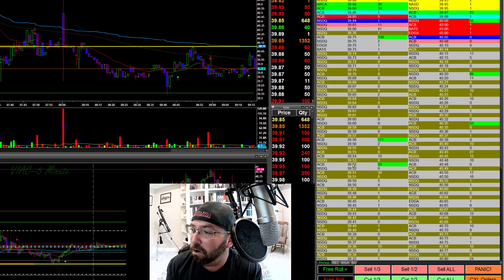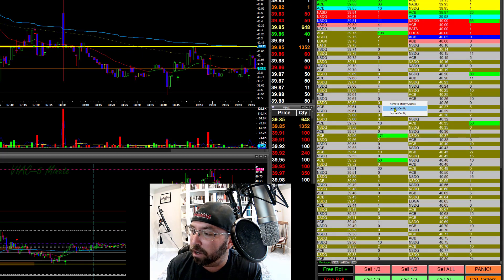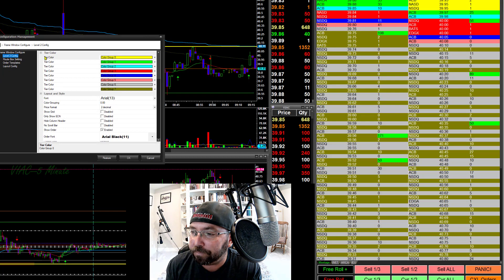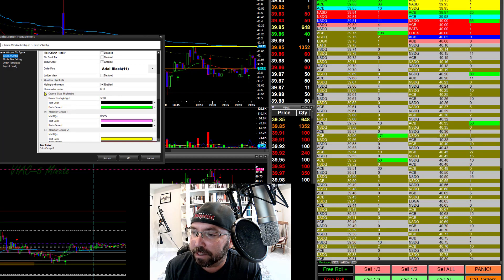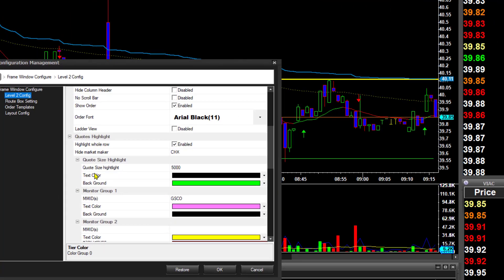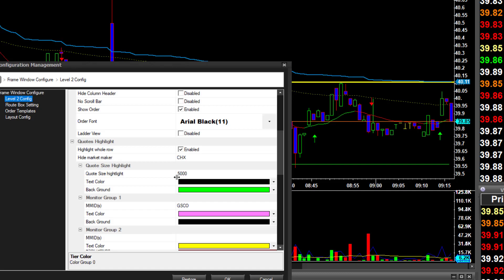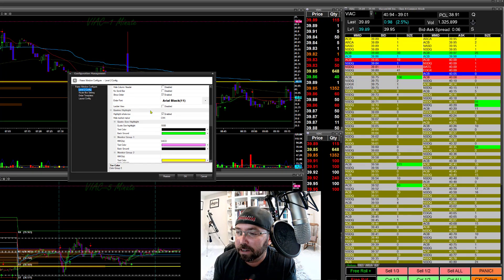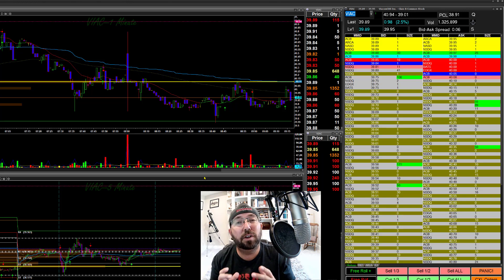Go over to the L2 section — after enabling the new config window, you may need to do a restart first. Go to Level 2 Config and look — there's a completely different window than you're used to seeing in DAS. You can do your tier colors, which looks more intuitive now. Then come right here to 'Quote Size Highlight.' I'm highlighting 5,000 shares, so I'll basically see anything bigger than a 50 lot. Put that in and you've got these highlighted numbers on your L2.